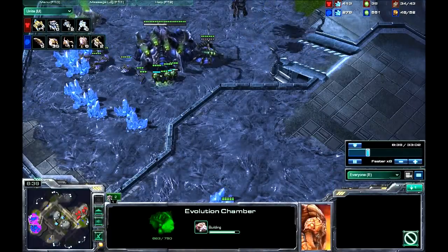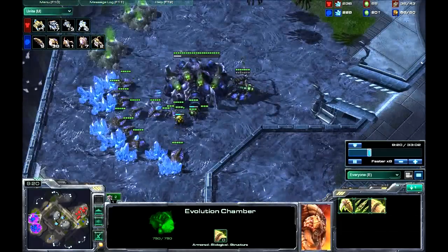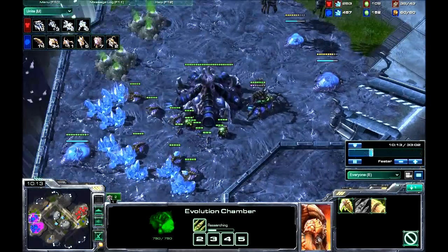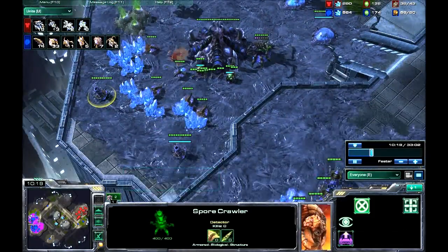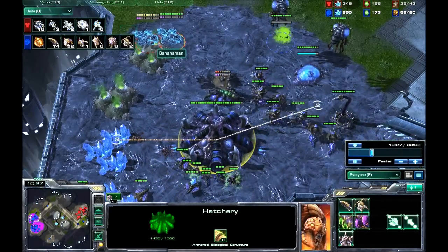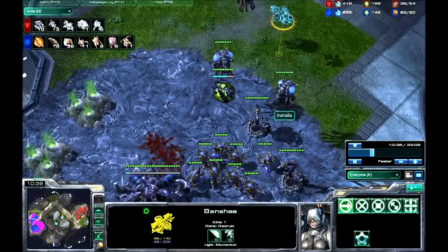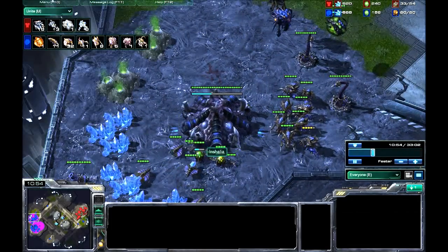If we just speed up a bit — he hasn't got his first banshees out yet, but now he's expanding. I've got hydralisk dens. I've got a ton more drones than him, so my economy's way better. I'm building some static defences. Now, slowing it down — he sends in these banshees, and I have static defences. I thought he was dropping at first; I didn't see the tech labs initially. But I see these banshees and I'm like, okay, I can deal with banshees. I take those down, no problem.